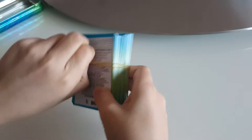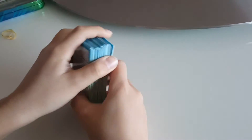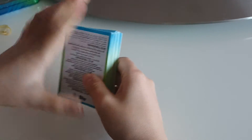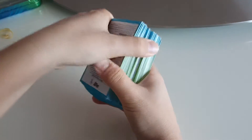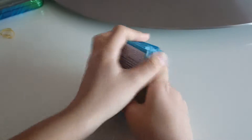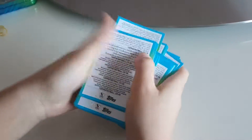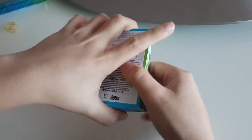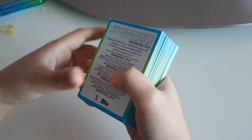So we've got 102 code cards here. What we're gonna do is I'm gonna pick five and show you their code cards. I'm just gonna shuffle them first. Okay, so let's get started.